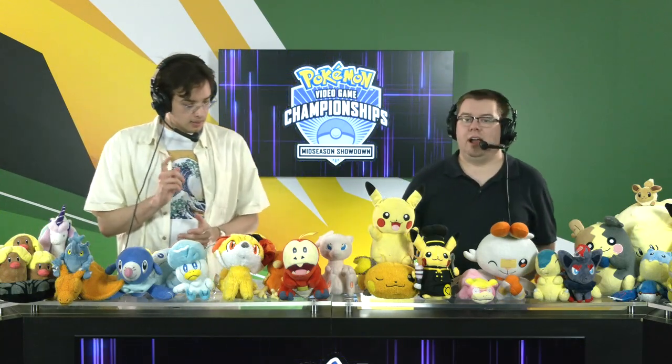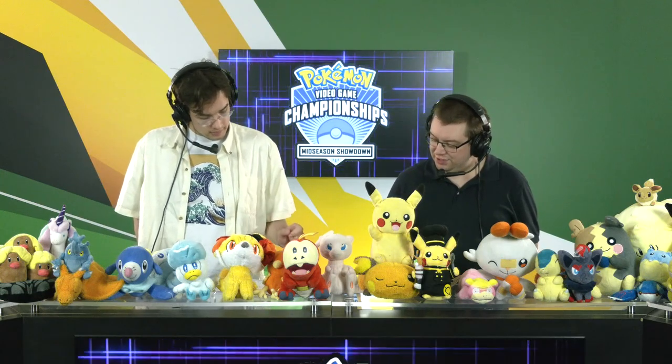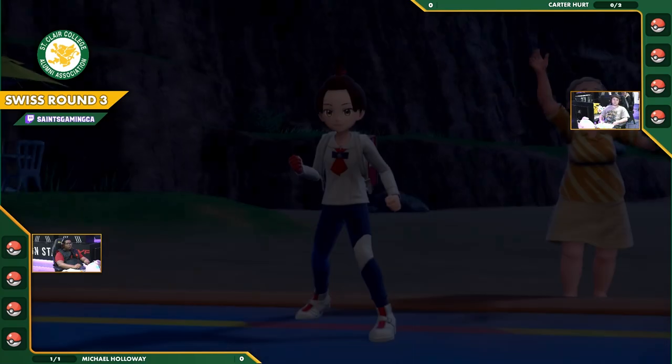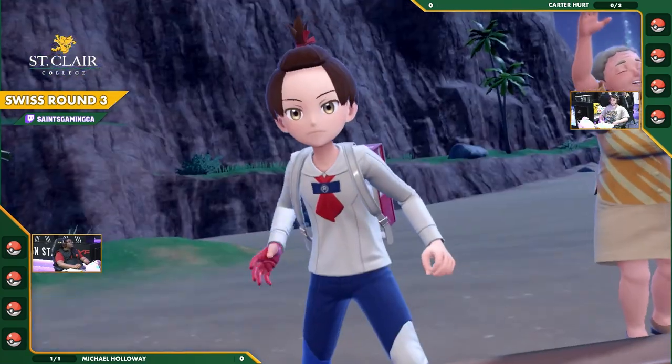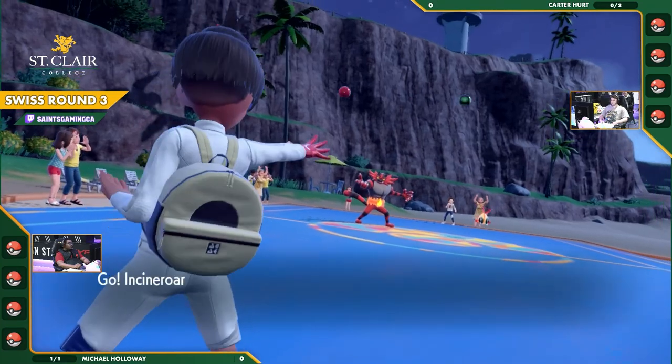Ground-type does not care about your electric attacks — you just have to play around a Draco Meteor. So it could be an option if all of a sudden Landorus Incarnate is on the field, not just for Michael Holloway's Miraidon itself, but if it did get Dittoed over. You do have a way to at least eliminate it. You have some options, but it's still not a guaranteed thing.